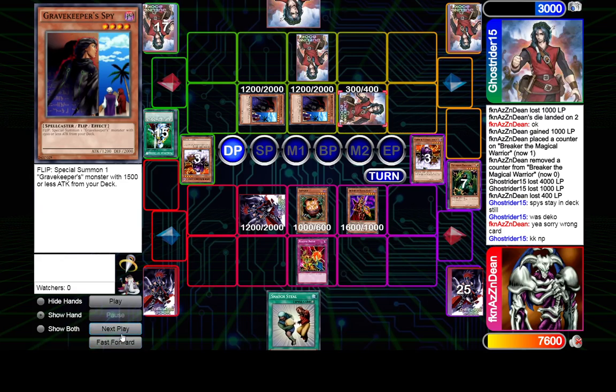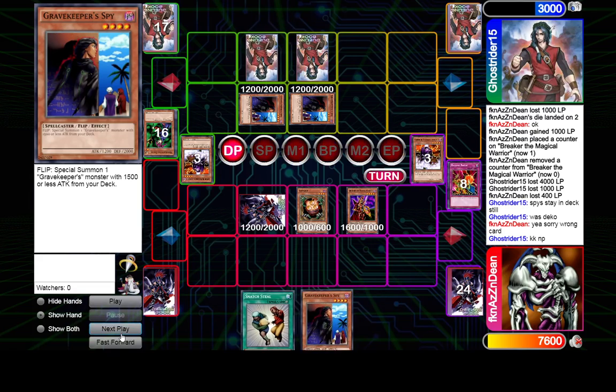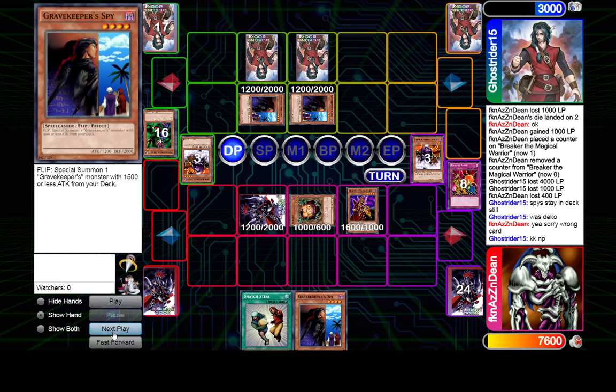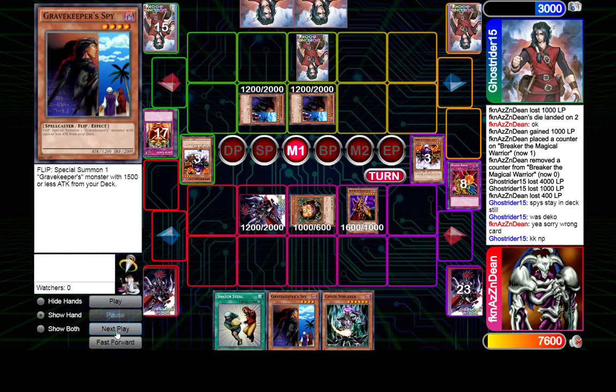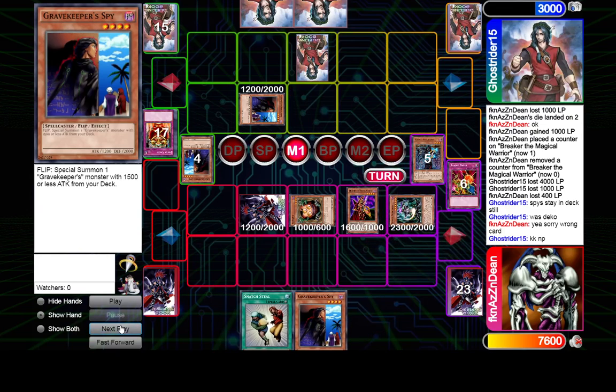It's going to work out this time around, for sure — because that was a fave. So we drew our third Spy, unfortunate. I think we just flip our Spy here to avoid drawing the last one, but I think that's unnecessary. Alright, so that's a nice one. Now we summon the Chaos Sorcerer and start picking off these Spies. It's nice that we don't have to play around Snatch Steal, as it was discarded to the Graceful earlier.